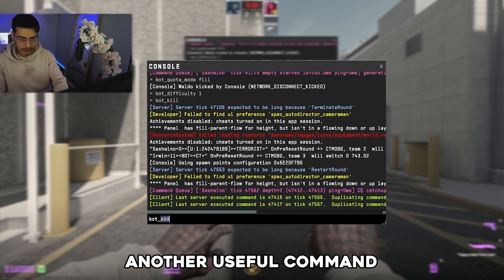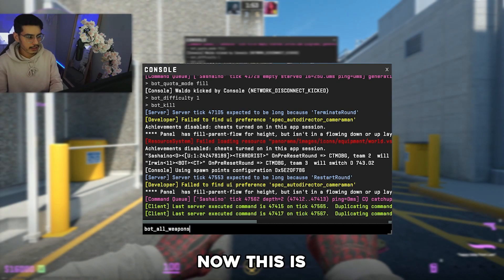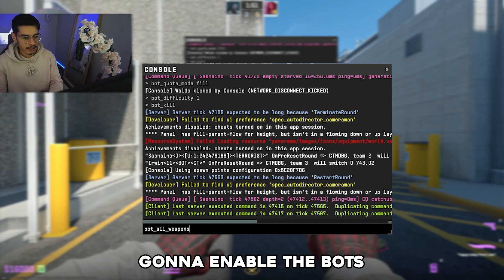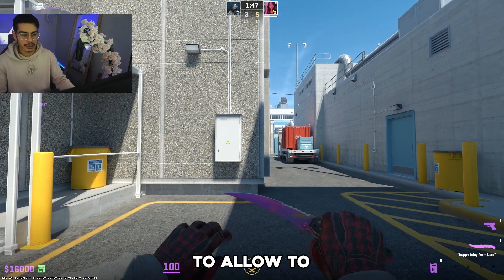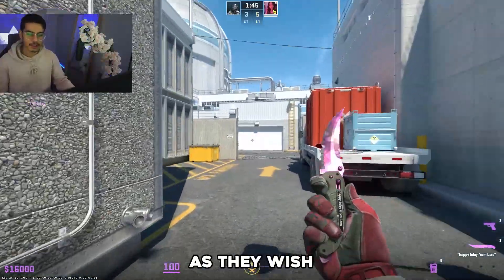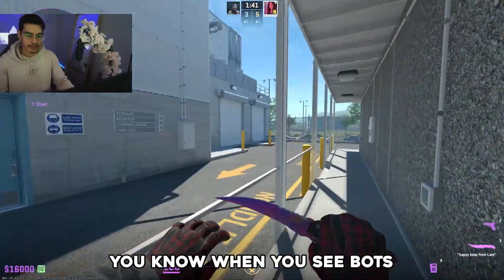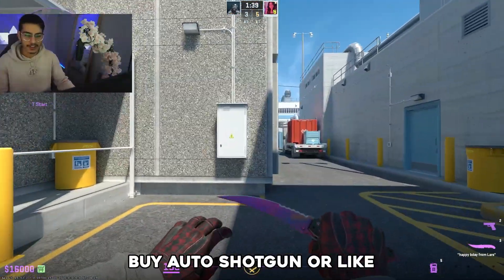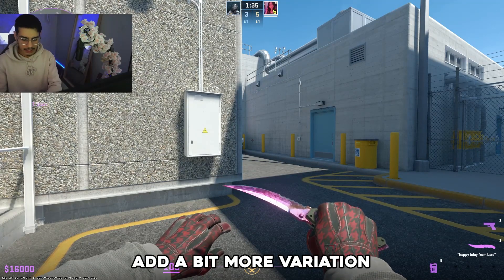Another useful command is 'bot_all_weapons'. This is going to enable the bots to use the buy menu as they wish, so it's going to allow them to buy up certain weapons. When you see bots buy up auto shotguns and all that kind of stuff, it's just going to allow them to buy weapons and add a bit more variation.